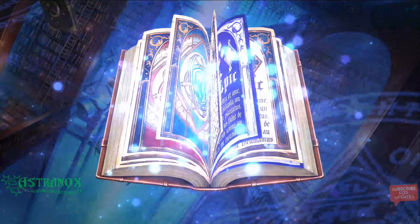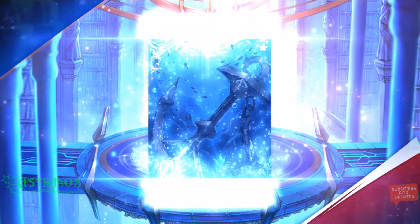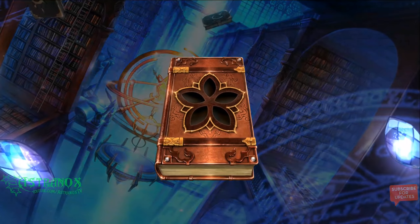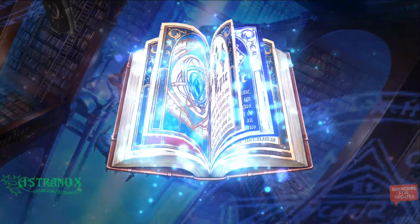You need 605 covenant bookmarks to get a guarantee pull — that's 121 summons. I'm now over twice that amount.